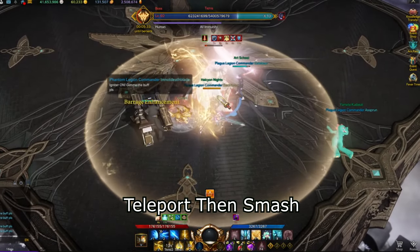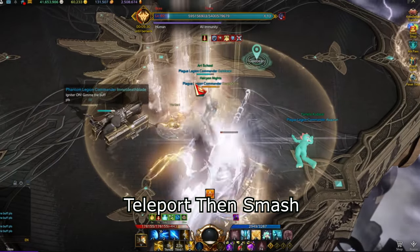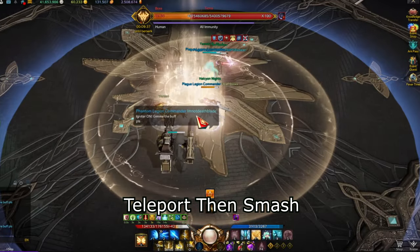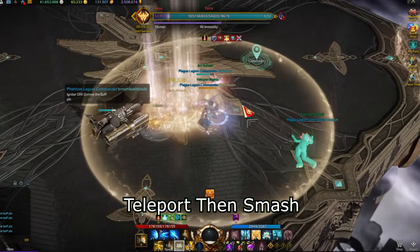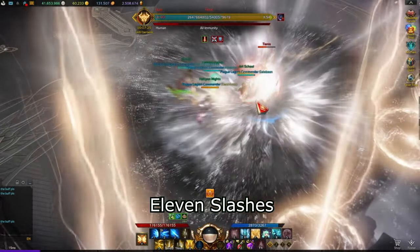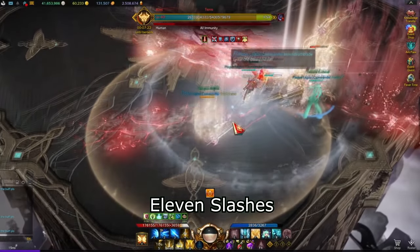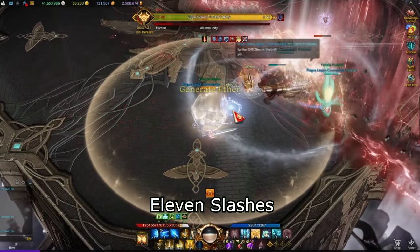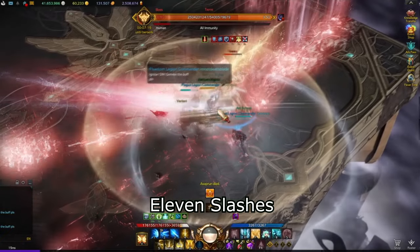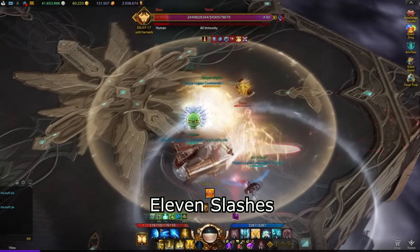Teleport then smash: the boss will stand still and target a random player, charge up his sword for a brief moment, then teleport behind that same targeted player and smash the ground three times in total. If this attack happens before the 55 HP line mechanic, he will only smash the ground once. Save your space bar — when the boss teleports, use it to dodge the attack. 11 slashes: the boss will stand still and a white aura will be shown, then the boss will slash his sword in random locations 11 times in total. If the boss is near the edge of the map when this attack occurs after the 55 HP line mechanic, you may get knocked off and die. You can utilize time stop here if you're afraid of getting knocked off, use awakening or a push-immune ability to prevent knockback, or just run away.